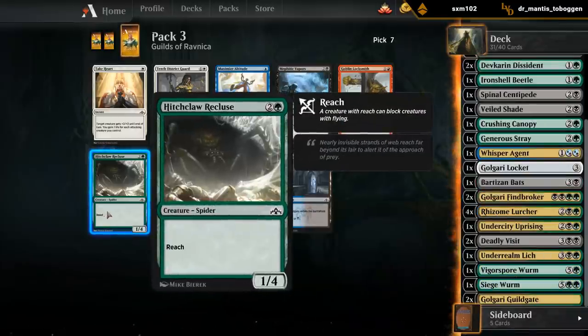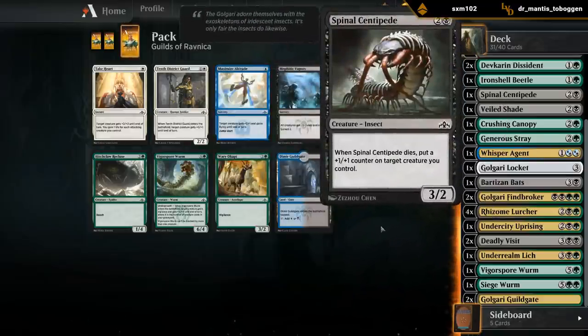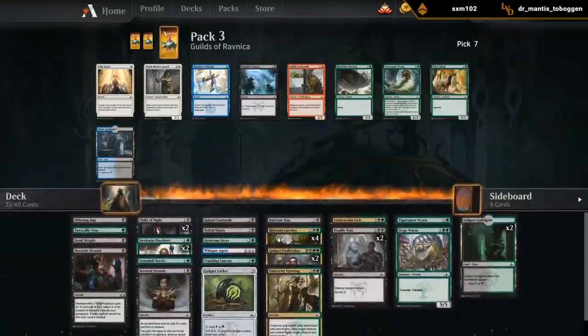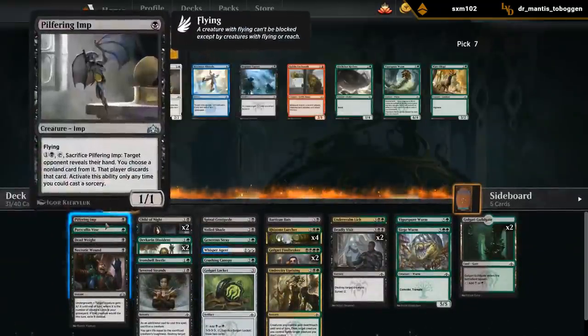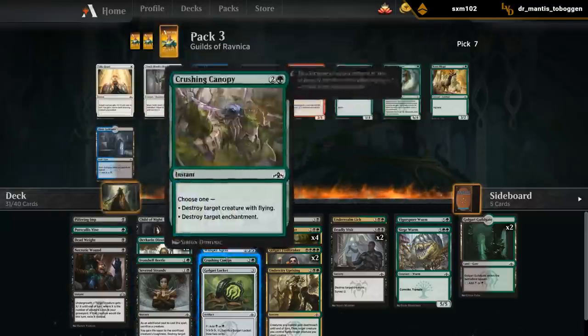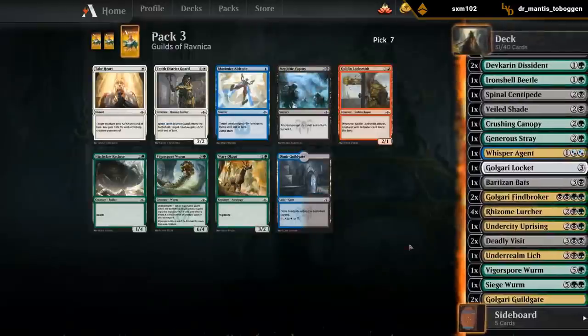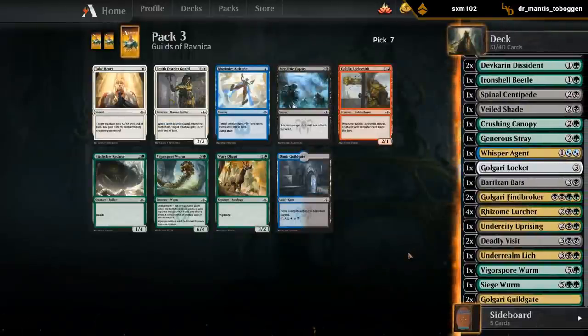Recluse gives us a reach creature in our deck, so it's either Recluse or Vapors. If we play Vapors I'm not sure we want to play all the Children of Night or other Wantedness creatures - the Bartisan Bats. I think I'm actually leaning Recluse over Vapors.